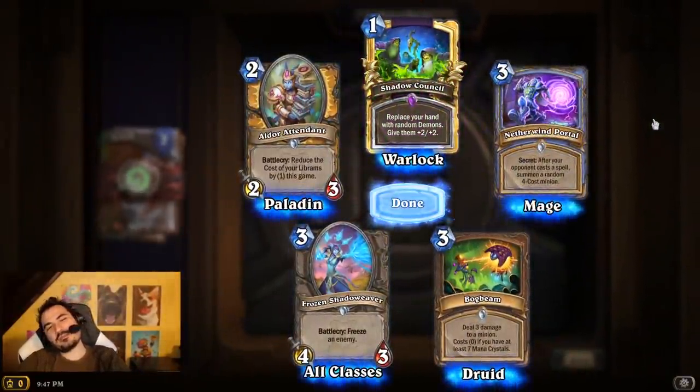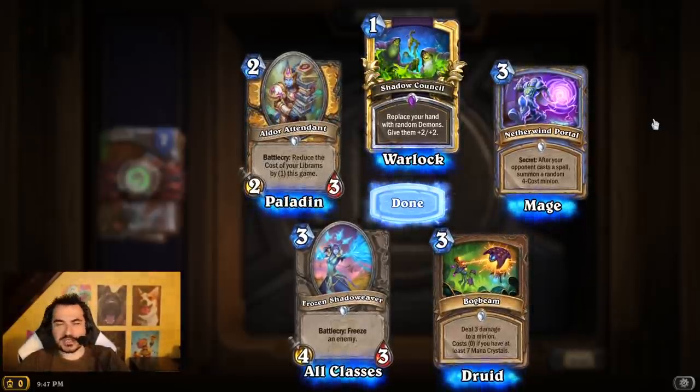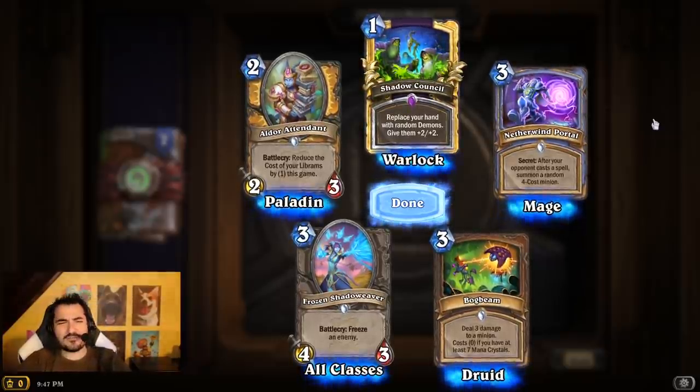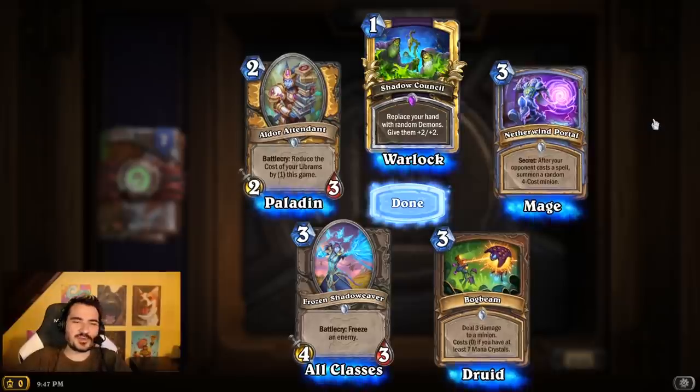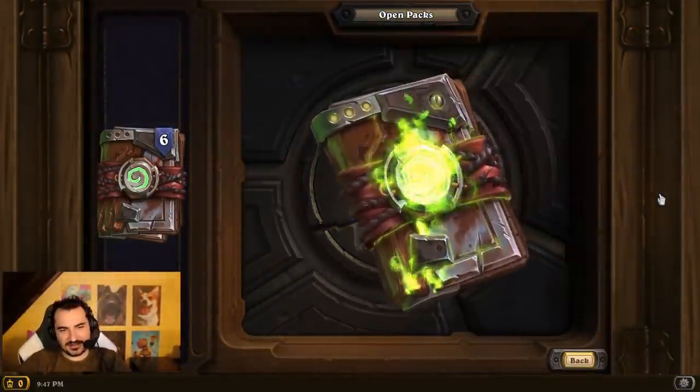Replace your hand with random demons, give them +2/+2. This costs a card, but I guess demons are always going to be minions so it hits every card — Renounce Darkness for spells, basically. Not 100% sure that's the idea behind the card, but perhaps.